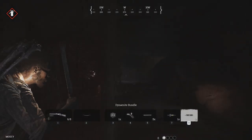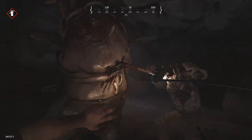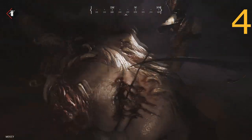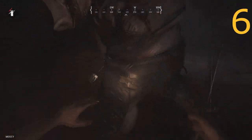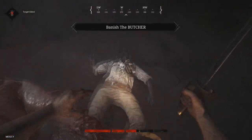By attacking simultaneously with your partner, you can successfully stagger the boss and render him harmless. Be very careful to distance yourself from your partner while you fight the Butcher — as you can see, I accidentally downed my partner because I lunged way too far.